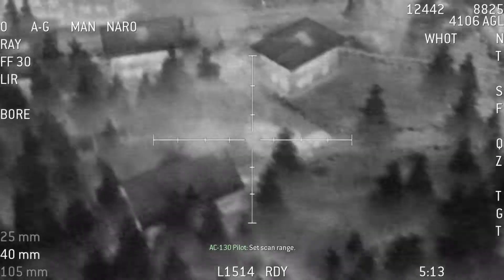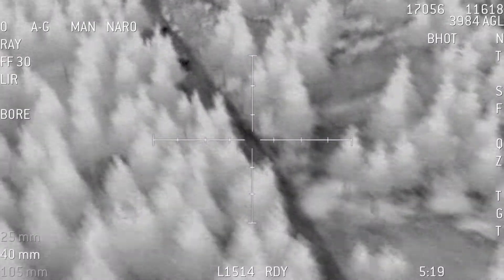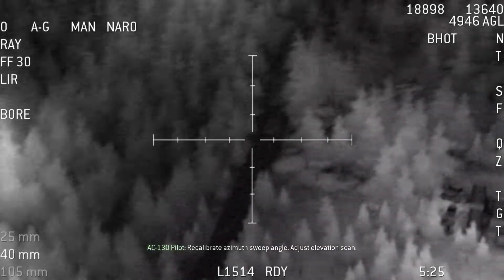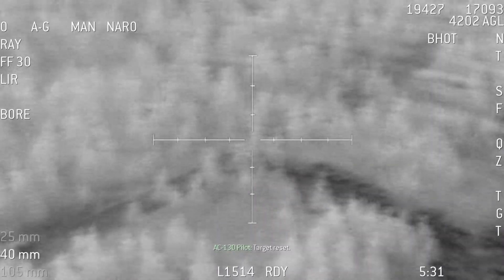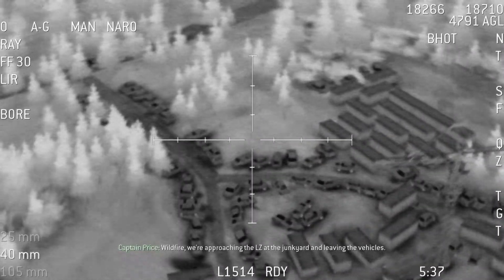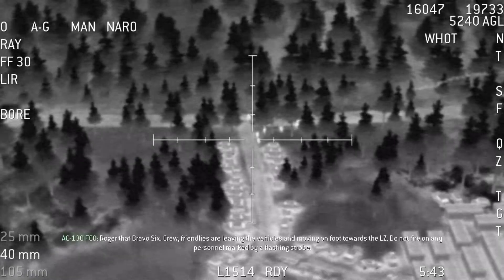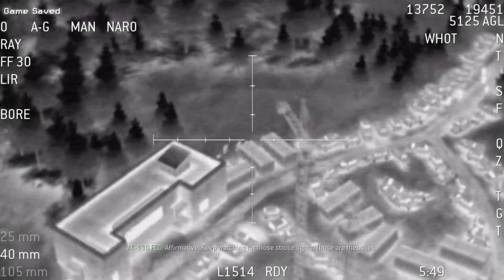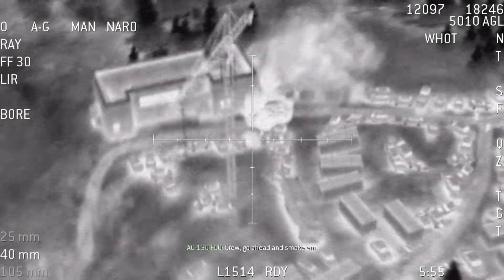Set scan range. Clean up that signal. Target reset. Recalibrate the sweep angle, adjust elevation scan. Target reset. Nail those guys by the building. Walford, we're approaching the LZ in the junkyard and leaving the vehicles. Roger that, Bravo 6. Crew, friendlies are leaving the vehicles and moving on foot towards the LZ. Do not fire on any personnel marked by a flashing strobe. Affirmative. Keep watching for those strobe lights — those are friendlies. Enemy personnel in the junkyard. Crew, go ahead and smoke them.